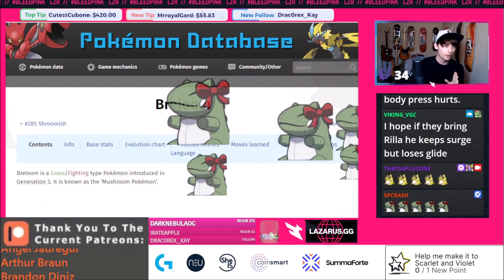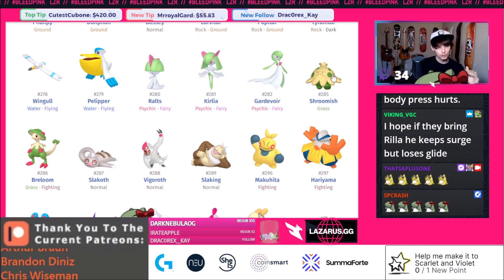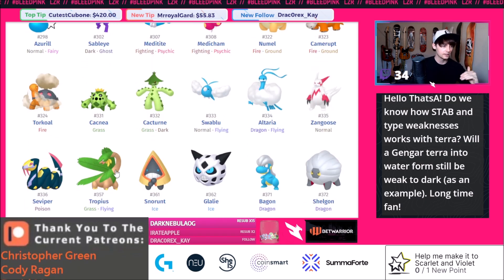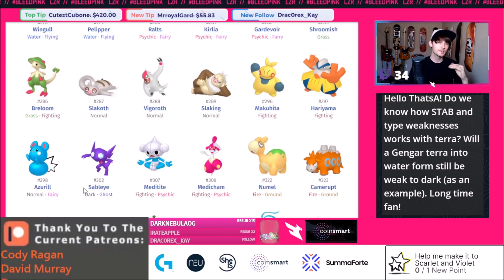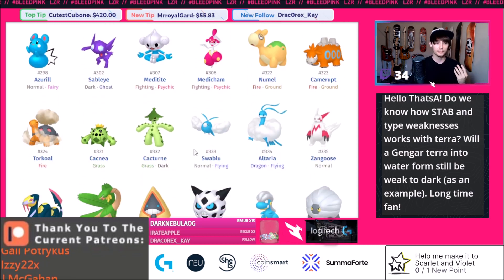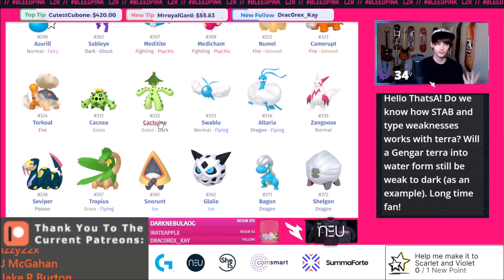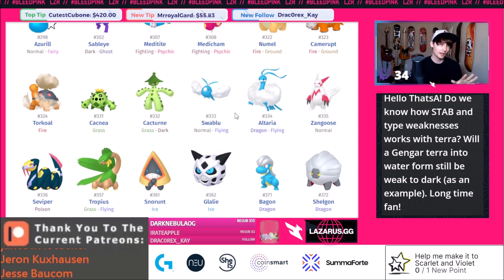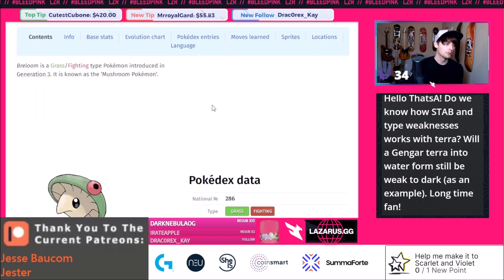Let's look at Gen 3 mons from Shroomish down to Tropius — things like Cacturne, Altaria, Zangoose, Seviper. If you want detailed usage of these Pokemon right now it's up on YouTube in BDSP content, where I featured a ton of them because they weren't in Sword and Shield. Now let's get into Breloom. Breloom is absolutely amazing. We don't have a Amoonguss in this gen, but this is the Spore user we do get. Poison Heal is great for a Substitute-Leech Seed set in singles, but Technician is what most people use Breloom for in both singles and doubles.